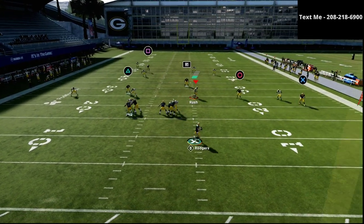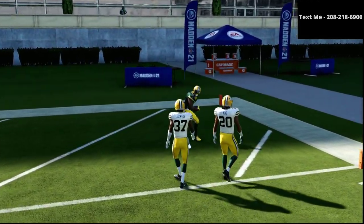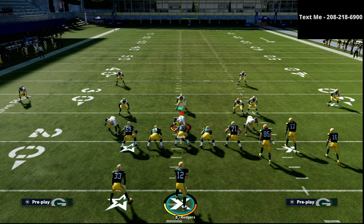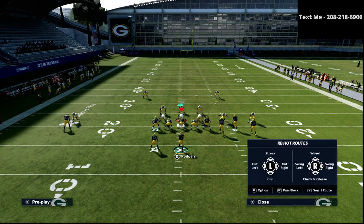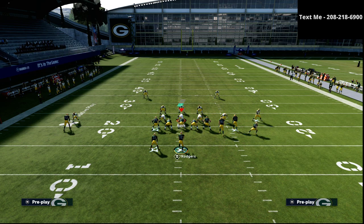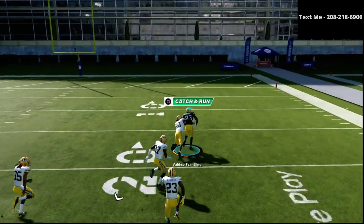What you're going to see is a nice little spacing concept on the right side, but this is really window dressing — because what you're going to get is a one-play touchdown over the top of the defense. The hitches and option routes work in combination to hold a cover four drop zone, leaving a wide-open shot over the top.